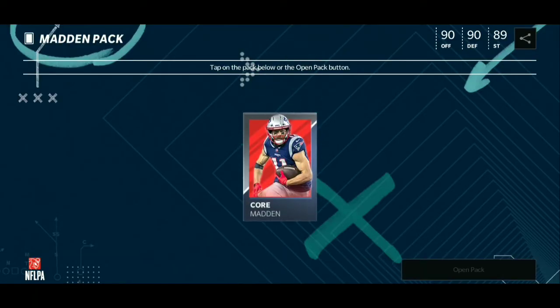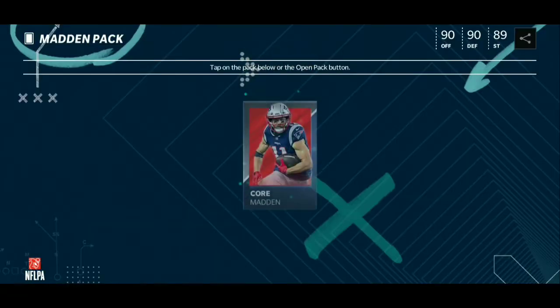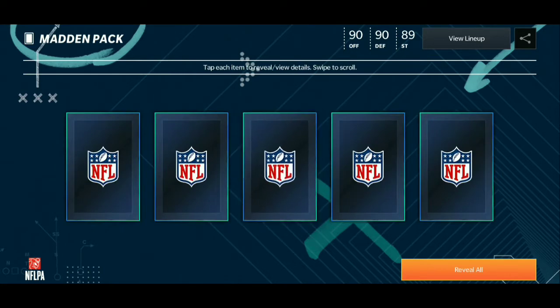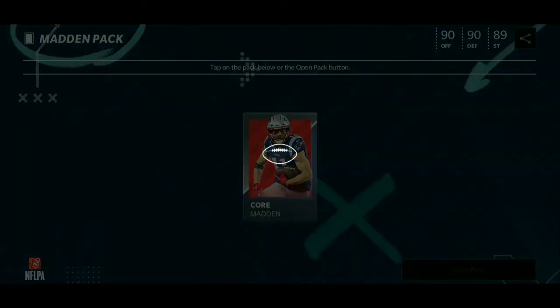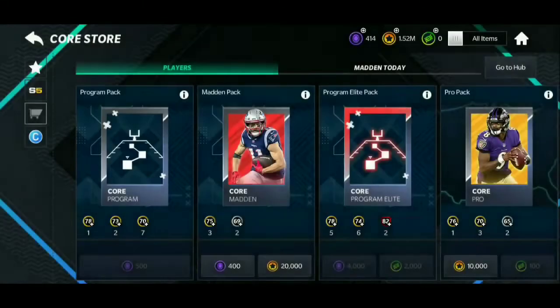If they had given us a 10% chance to pull 80s in packs at the beginning of the game, that would have been fire. As we pull two elites right there — dude, that would have just been fire in the beginning. Derrick Henry right there! They're just giving us a variety of packs, but like, when are you going to drop new coin packs? I'm concerned about that. They might drop a coin pack here and there, but where are those new coin packs?